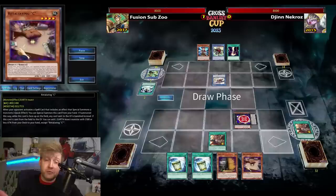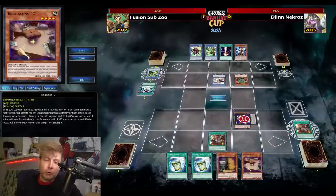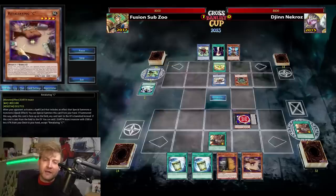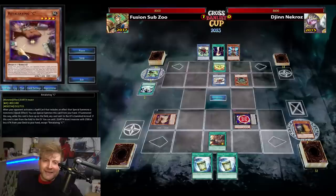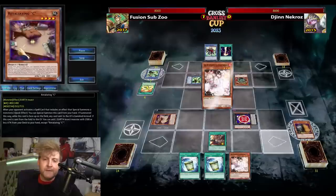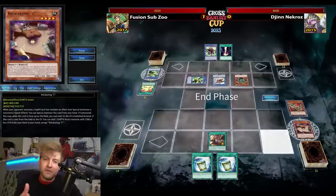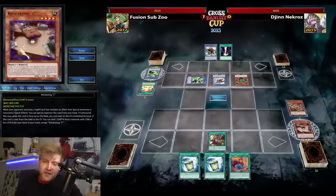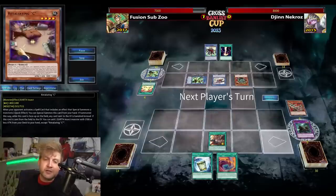No Darko and no Geki, even in the side deck — there is Dimensional Barrier. But going second against a Unicore boss, outside of Darko and Geki, I don't think I have too many outs. There was a super crucial Retaliating C, but I just can't do anything. Unicore is just far too strong. Tornado Dragon is weaker. Dweller is weaker. Any of the Zoodiac monsters don't get pumped — they won't get more attack depending on how many Zoodiac monsters are attached. Unicore boss is taking this one.